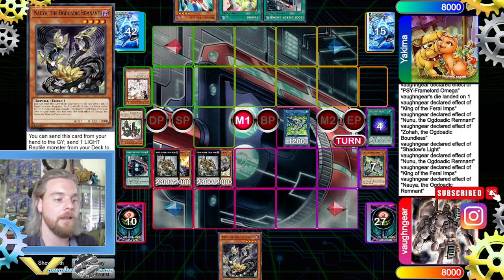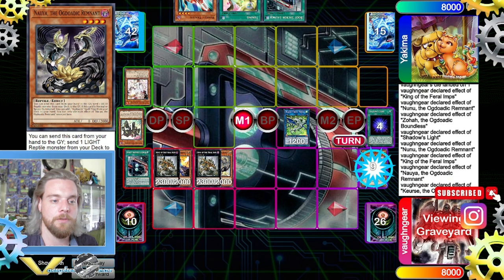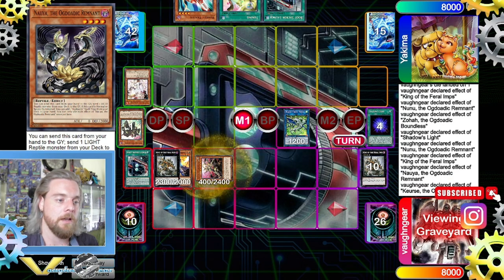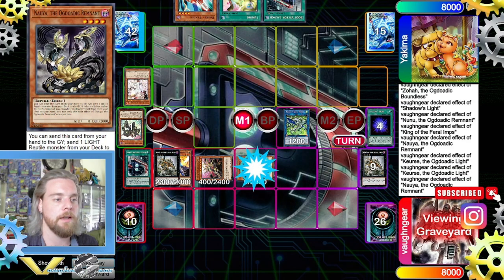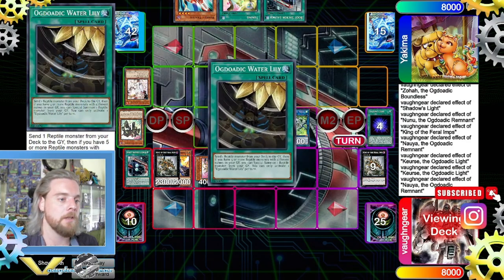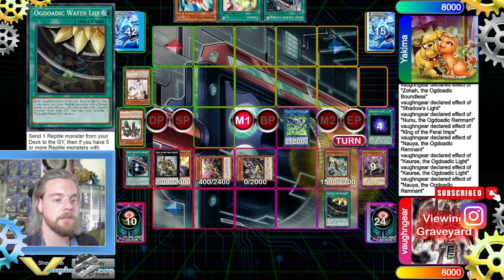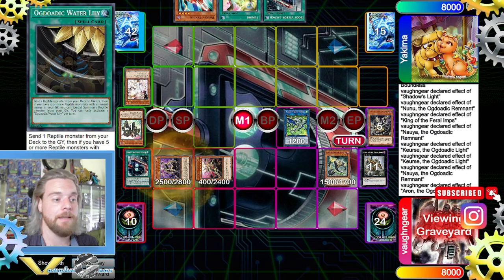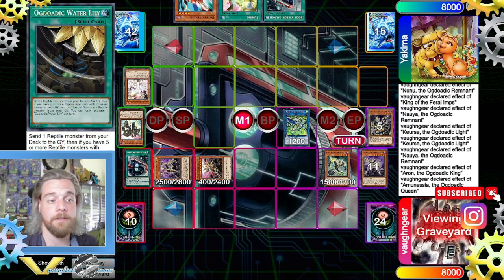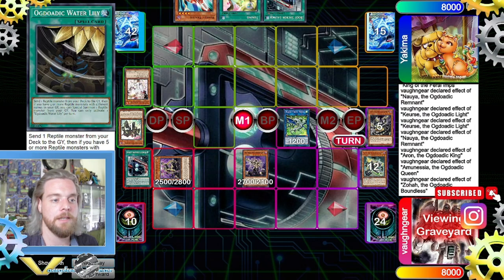Now we're going to add the Naya finally, and our grave is pretty much all set up. We drew into the Queen so early — we definitely could have drawn into other stuff that would have been a lot better, but it is what it is. So we're going to start hand-ripping a little bit more. We do our little Dodic Water Lily, then activate King, use the Denier and the King of the Pharaoh M, then activate the Queen — ripping those two. We're keeping our ROM in case we want a Mix Seruja or a Heroic Seal.